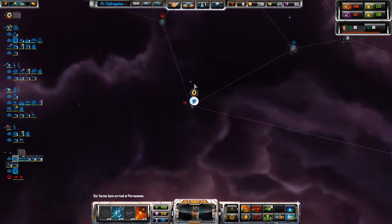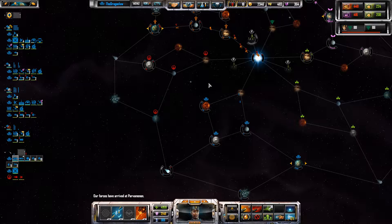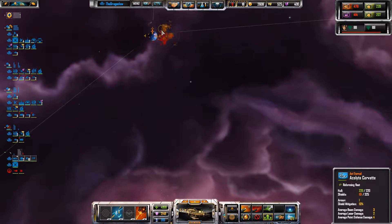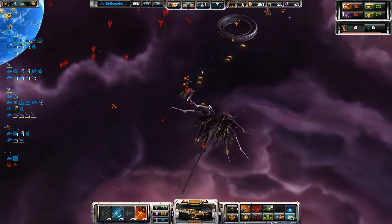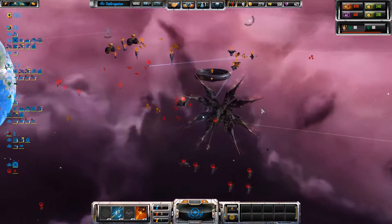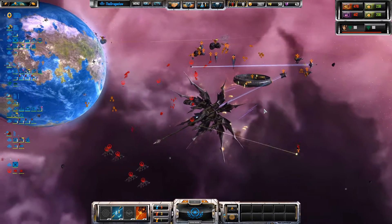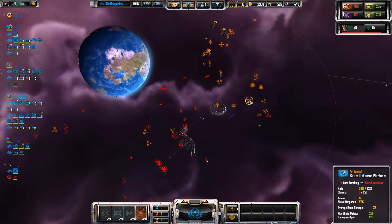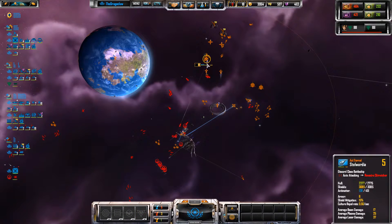We are sending our fleet on route to the Ferris Planet down here, because we've found out that Red do not have a fleet in this sector — or at least not one with the Titan in it, because that's over here, kind of tearing into my friends.